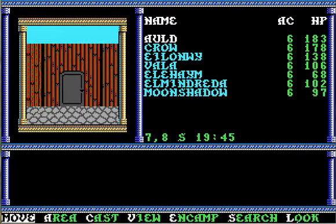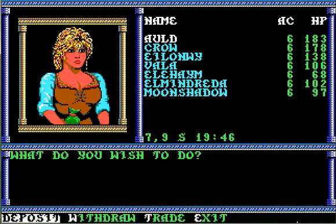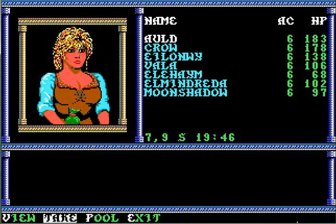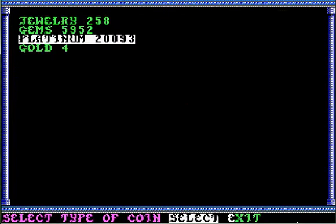Okay, so here I am outside of the vault. As you can see, all my characters have AC6, and that's because I actually deposited everything into the vault and sorted it all out. So first of all, let's actually take money - let's see what I've got. So this is what I've ended the game with.